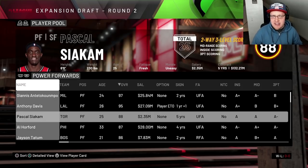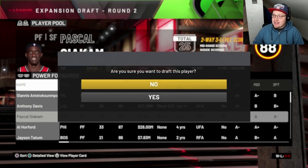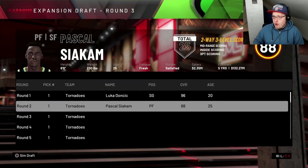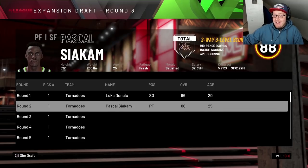...Pascal Siakam. He is playing off the charts for the Toronto Raptors this season. I really like him as a second option to Luka because he can offensively take pressure off him. He knows how to play alongside great players, winning a championship with Kawhi Leonard. He can play off Luka or handle the basketball and take pressure off that way too. Pascal Siakam is extremely underrated in NBA 2K20 — this man should be a 90 overall player. So that is going to be our all-star pick, and Luka and Pascal make for a nice one-two punch.